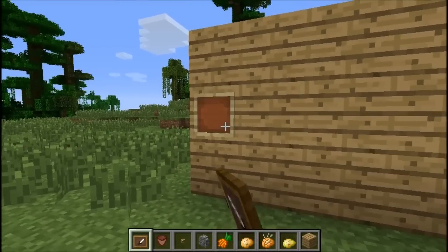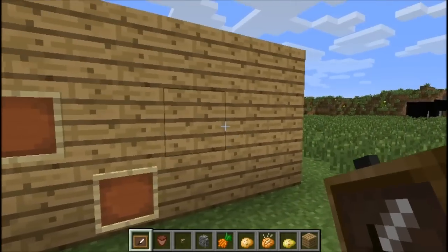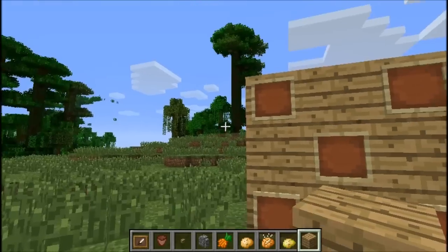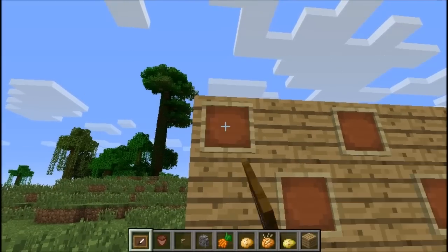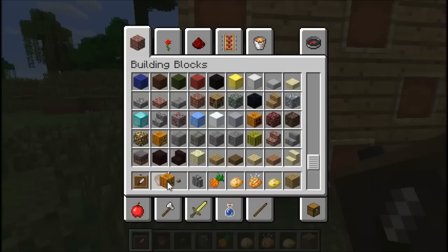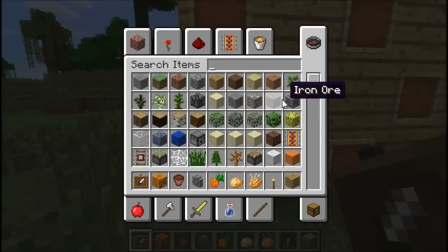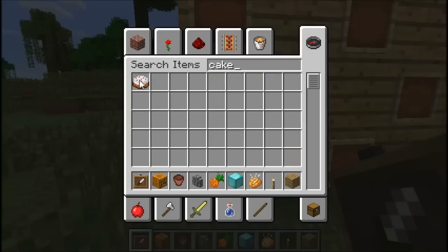I'm pretty sure you can put item frames here. Let's put multiple frames up. Let's fill this in. Can you put anything in a frame? Oh, you can! Okay let's find some things we can put in there. Let's put a torch, a diamond block, and a cake - because you always have to have a cake. And let's try some lava. That might be cool.